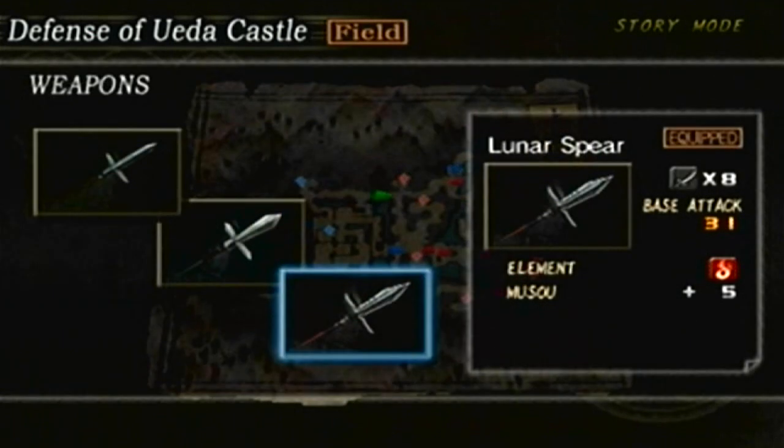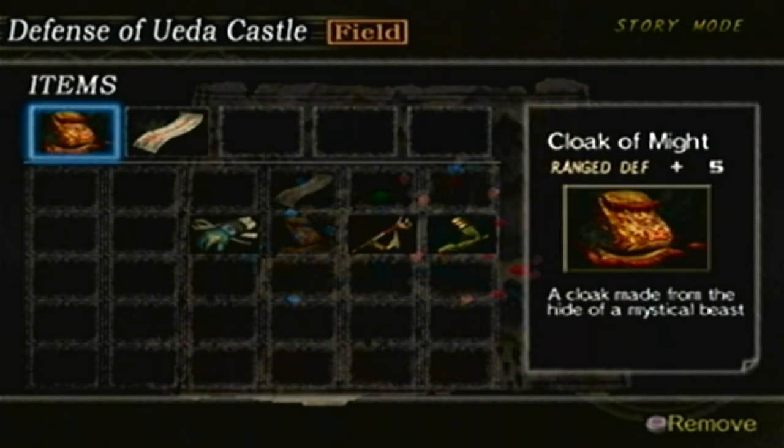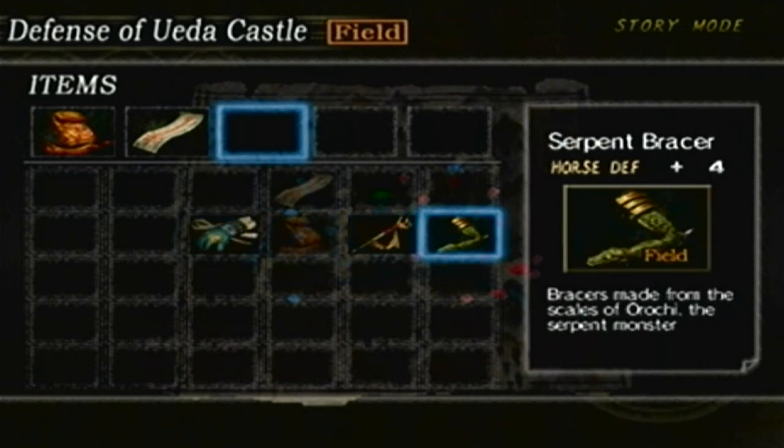The equipment and weapon are the same. As for the items, I'll leave it like that. There's really no — I mean, the items that I want aren't here, but hopefully I'll get them soon.